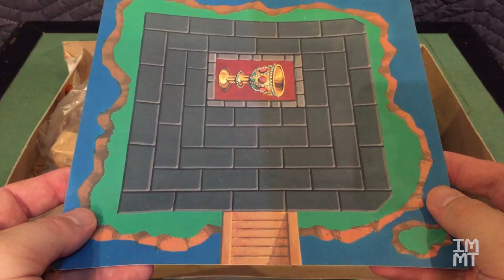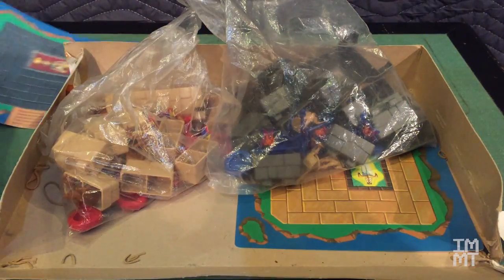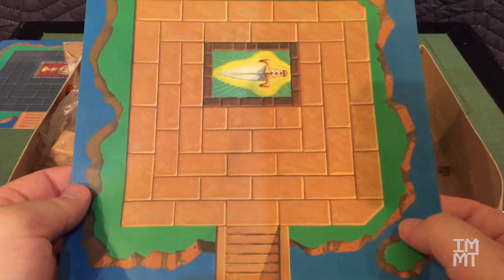This is one of the castle mats — this one's for the barbarian castle. And then this one here is for the Viking castle.